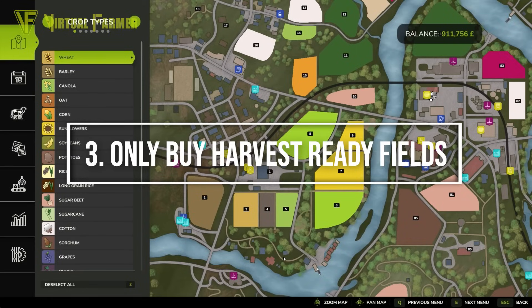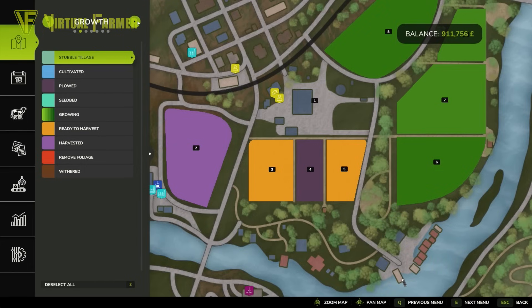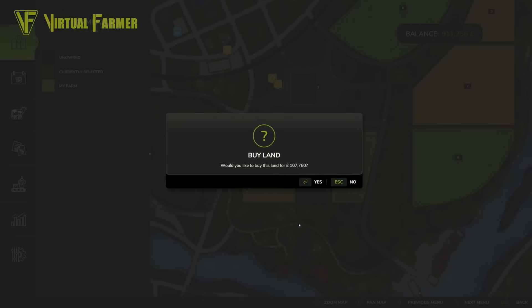Now that we've got our equipment, we want to find a field to go and harvest. We've got a good set of options here — Field 3 and Field 5 are full of wheat and canola respectively, and both are ready to harvest. This is what you want to look for when buying a field: you want to buy a field that is ready to harvest so that you don't have to put any extra work into it to make your profit. Go over to the farmland tab, click the one you want to buy, and buy that field.